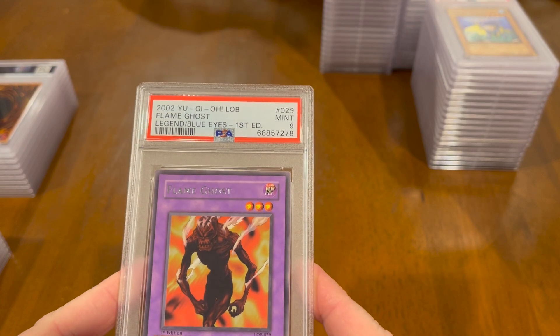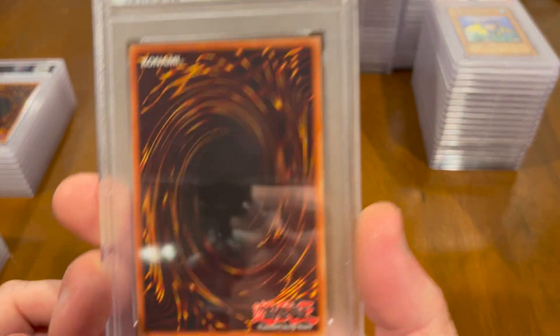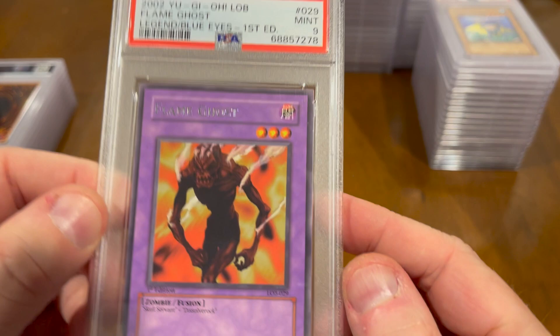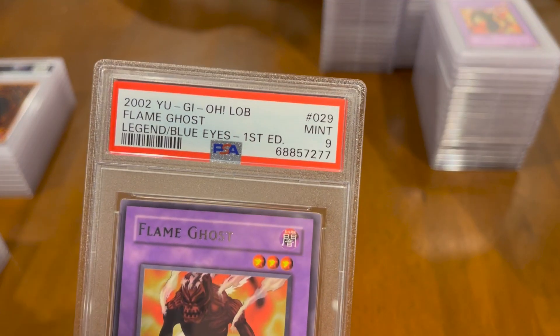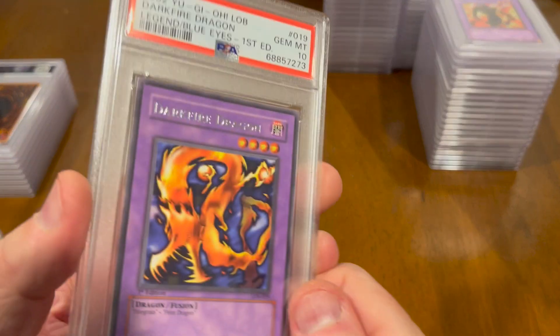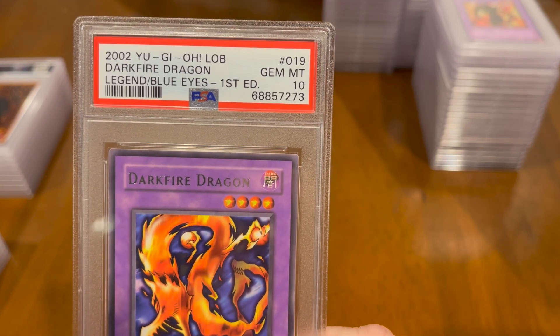Gem Mint 9 — Flame Ghost, Legend of Blue Eyes, First Edition. Another Flame Ghost — Legend of Blue Eyes, First Edition — Mint 9. And Dark Fire Dragon — Gem Mint 10. I think I got two of those now.